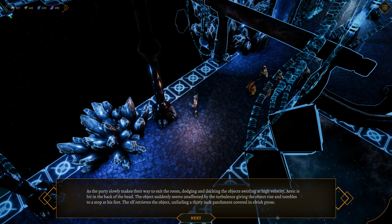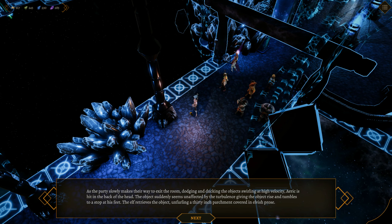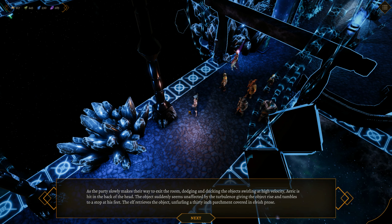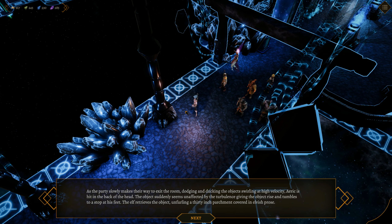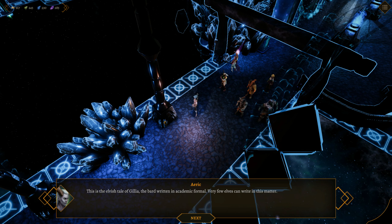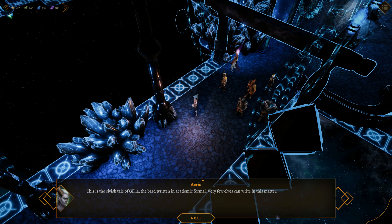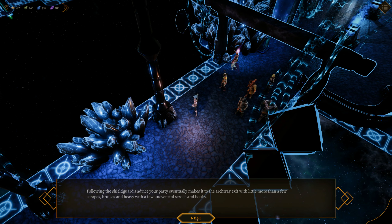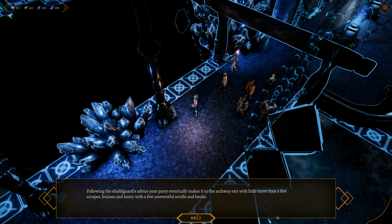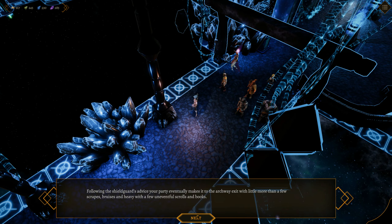As the party slowly makes their way to exit the room, dodging and ducking the objects swirling at high velocity, Eric is hit in the back of the head. The object seems unaffected by the turbulence, tumbling to stop at his feet. The elf retrieves the object, unfurling a 30-inch parchment covered in elvish prose. This is the elvish tale of Jilia, the bard, written in academic formal — very few elves can write in this manner. Following the shield guard's advice, your party eventually makes its way to the archway exit with little more than a few scrapes, bruises, and some uneventful scrolls and books.